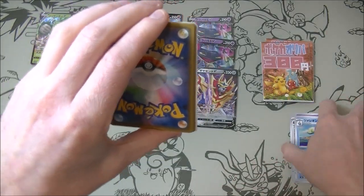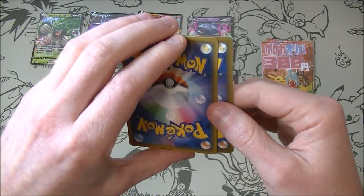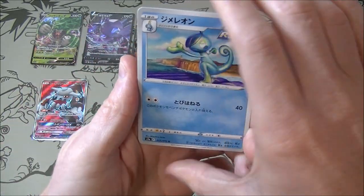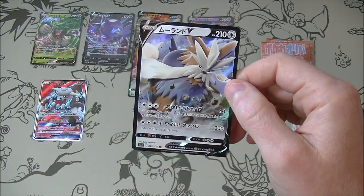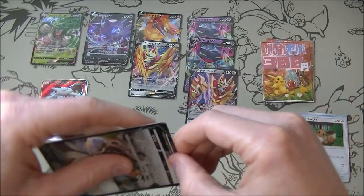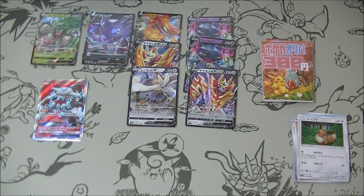We've got a lizard — well, what is he supposed to be? A lizard I guess. Got a little bear. That's going to be the good card, presumably. We've got an Eevee and we've got a Stoutland V. You can do 200 damage — not super exciting, but still at least it's a recent one from Battle Styles.